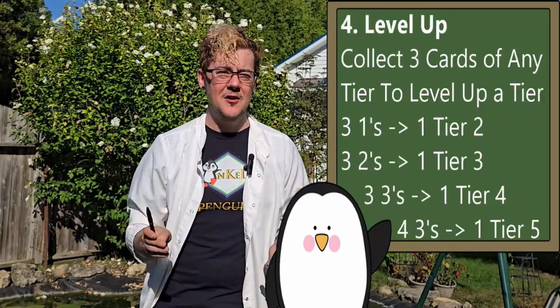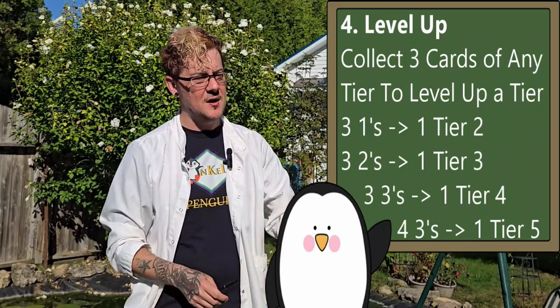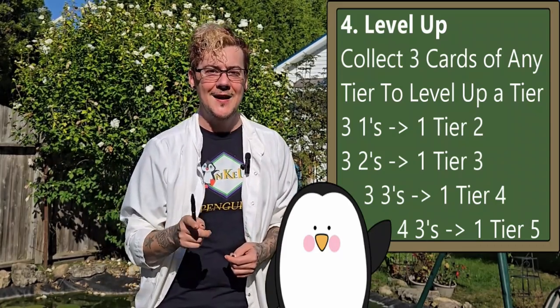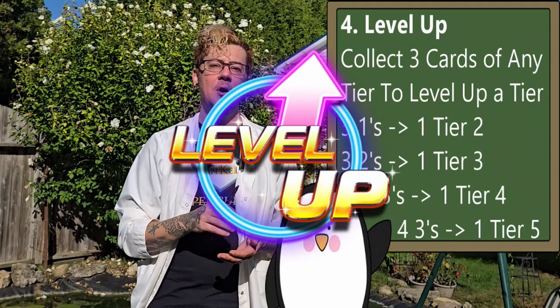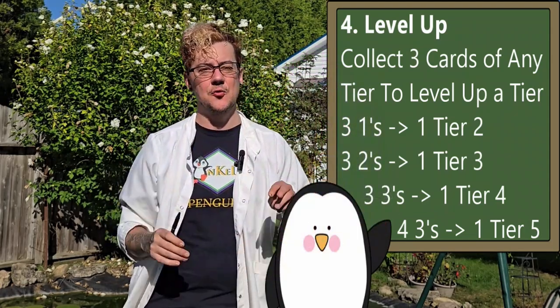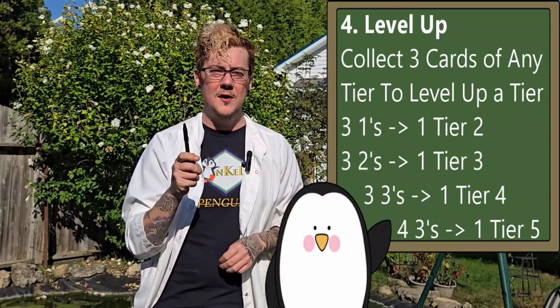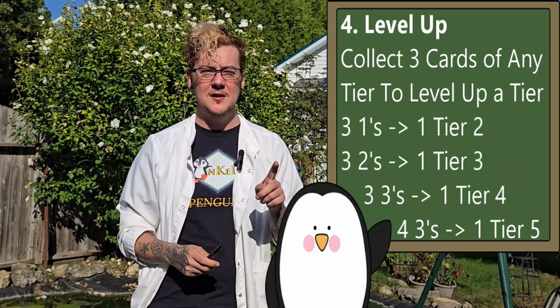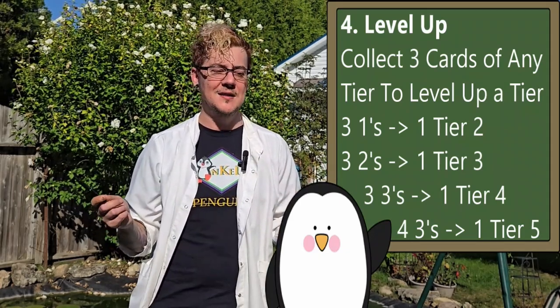Number four: if you collect three cards on the same tier — say you just bought three packs and got three dud packs, three tier ones — you can trade those ones, or as we like to say, level them up to one card of the next tier. Three tier ones trades for one tier two; three tier twos levels up to one tier three, and so on. Tier five is as high as it goes.